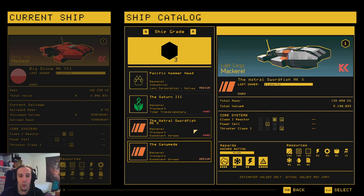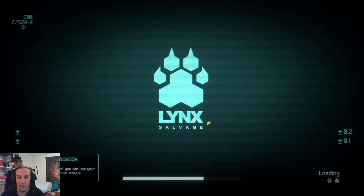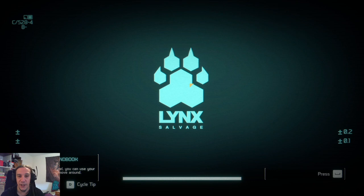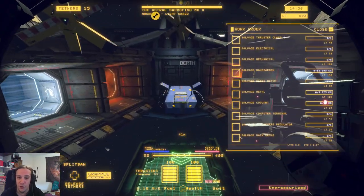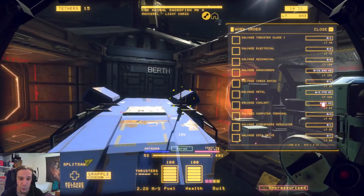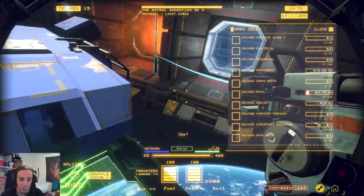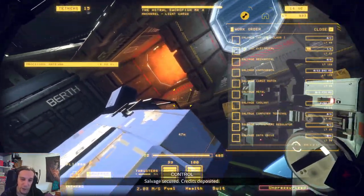Hi and welcome to my walkthrough of the Light Cargo Mackerel in Hardspace Shipbreaker in the new 0.1.4 patch, which redesigned the interior of the Mackerel ship class. This walkthrough will guide you through what's new on this ship, how to tackle the new difficulties, and show off the new work order system. This video is perfect if you want to check out how to beat these new ships or see what has changed without playing yourself.